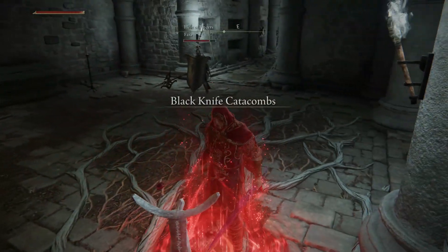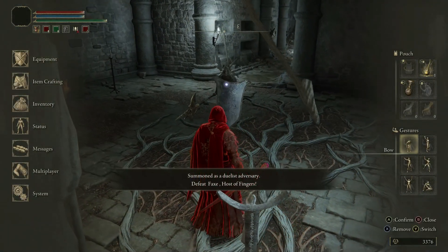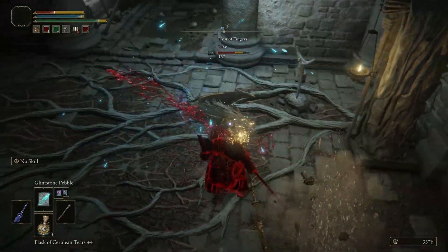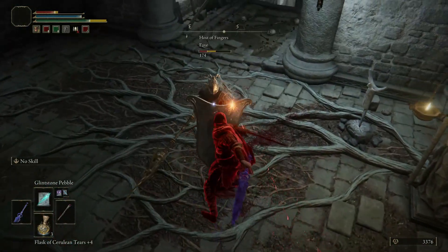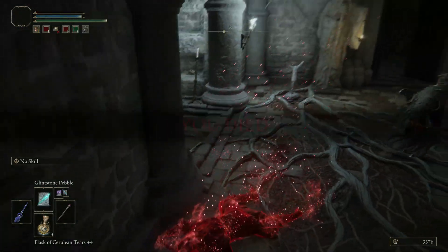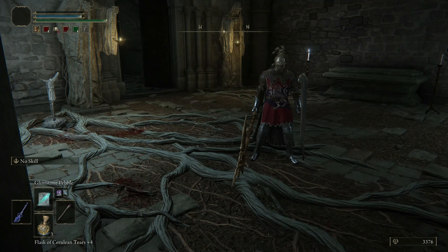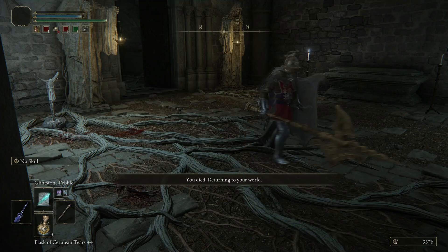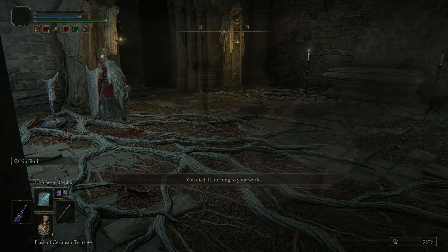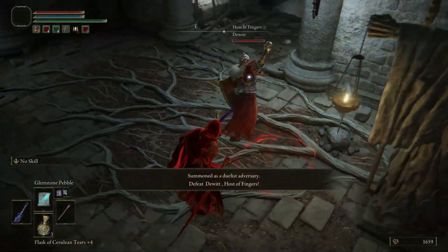If you want to try invading someone's game, there are a few things to keep in mind. As an invader you will appear as a red spirit, so the host and their guests will be able to identify you on sight. There is a limit of four players in a single multiplayer session, so if a host already has two guests when you invade, you could be fighting three opponents at once. Make sure you are prepared for that kind of challenge before you attempt to invade a random game.